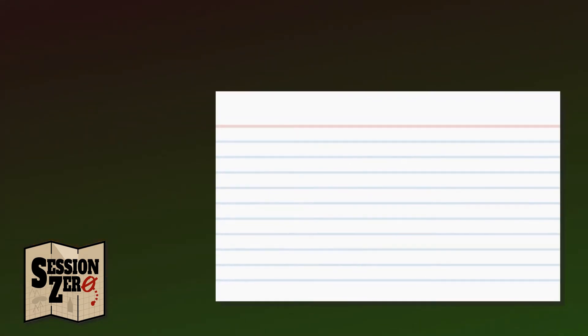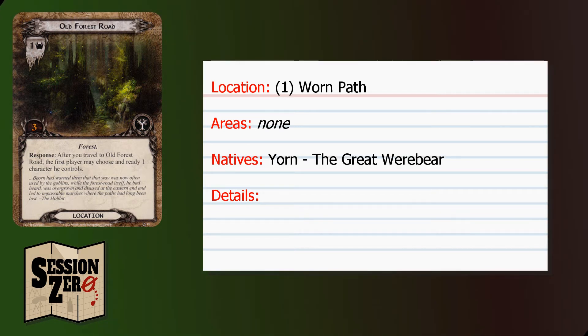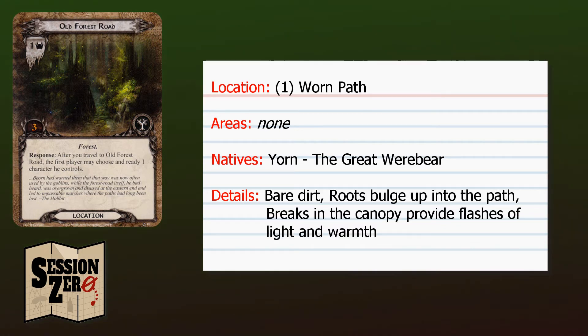Now let's take a look at one of these areas and make a land card for it. I'm going to use the Worn Path, which is based on this card from the game. I don't really need to make any areas for this location, so I'll skip that and go right to natives. Worn Path can inherit all of the natives of Webwood, but I also want to add Yorn the Great Werebear. This is an NPC that may show up, but only at this location or Dark Trail, so I'll add it to the land card for that location as well. Worn Path can also inherit any of the details from Webwood, but I'm also going to add some specific to Worn Path: bare dirt, roots bulge up into the path, breaks in the canopy provide flashes of light and warmth.